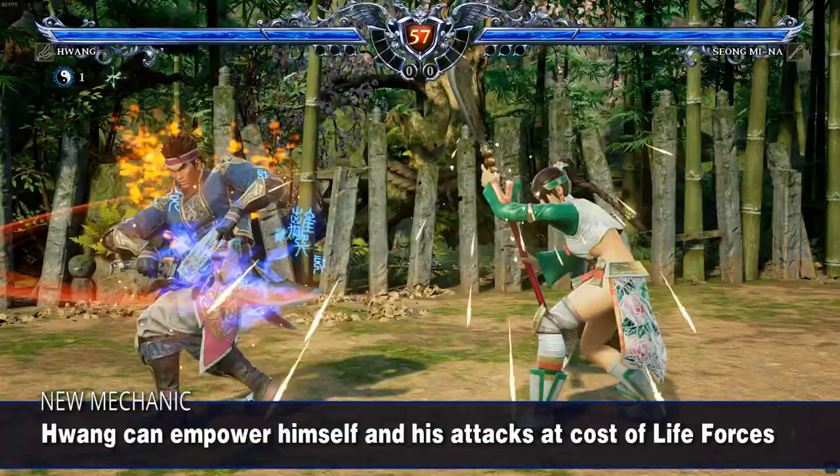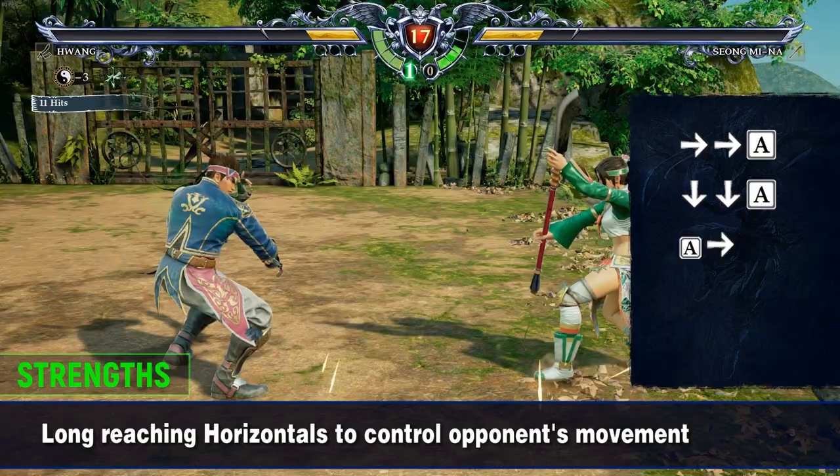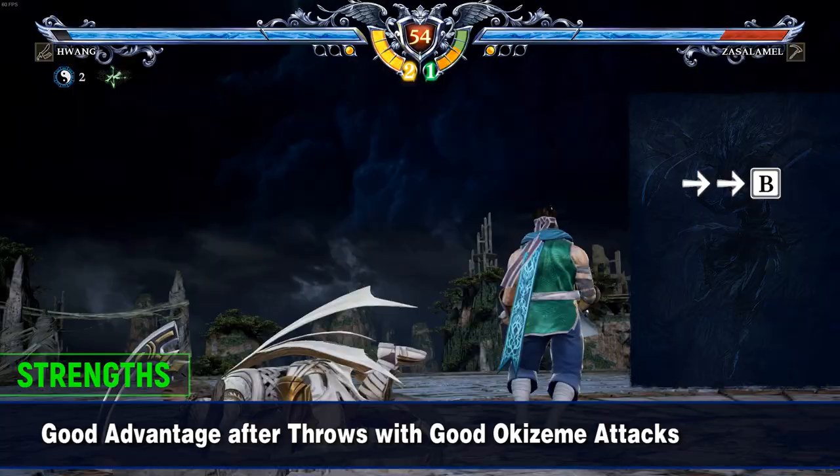Hwang's identified strengths are long-reaching and fast horizontal attacks like 66A, 22A, E6, as well as 3A and 4A at close range to control the opponent's movement. He also has good advantage after his throw, coupled with fast ground-eating attacks like 66B, 4K, and 1B.